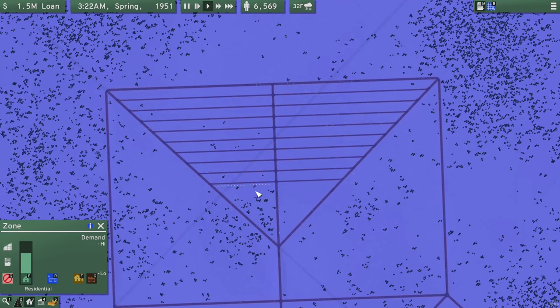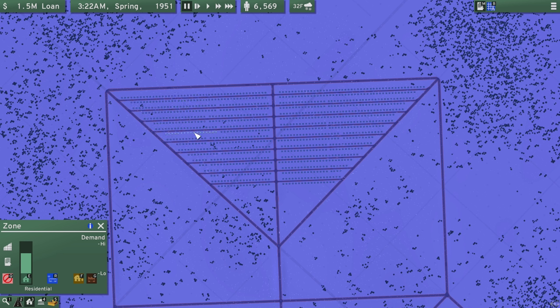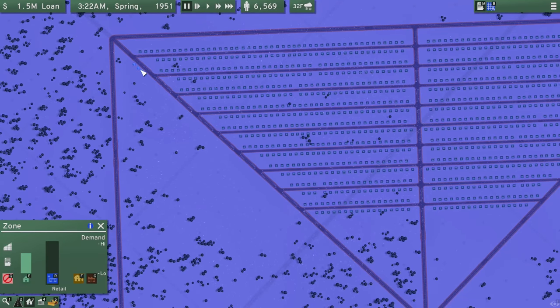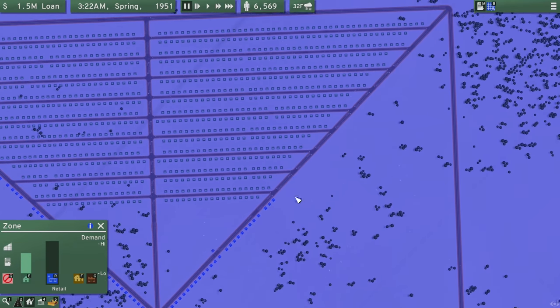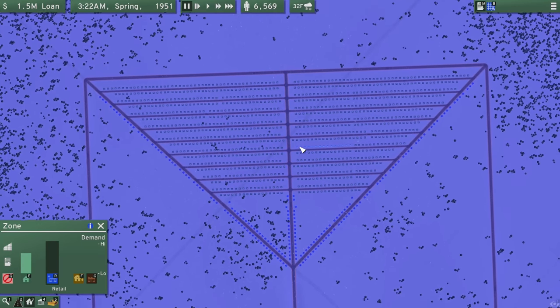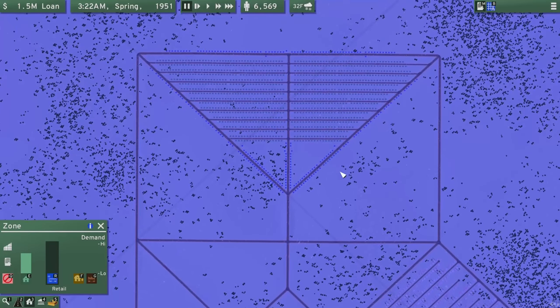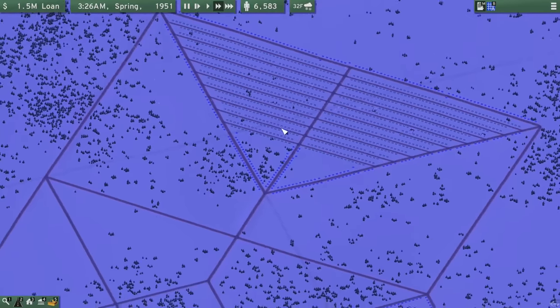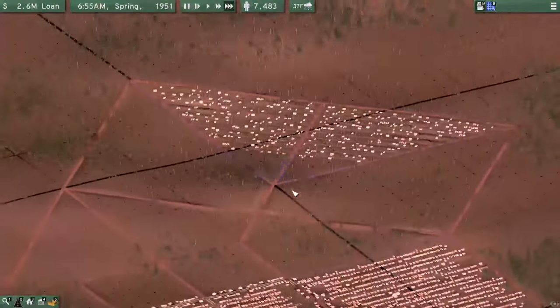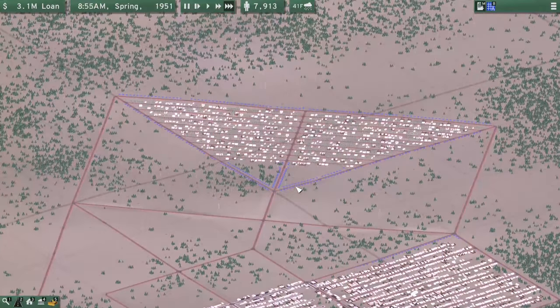Let's pause while I do this, because we need to go through and touch up some parts to make sure the zoning actually covers the roads. That's all covered, and that's all covered. Let me do retail on this side of the avenue because that'll be a good idea, and maybe in that lower space as well. All of that should fill up. These intersections are going to be nightmares for traffic but I'm not too worried about it - it's probably fine.